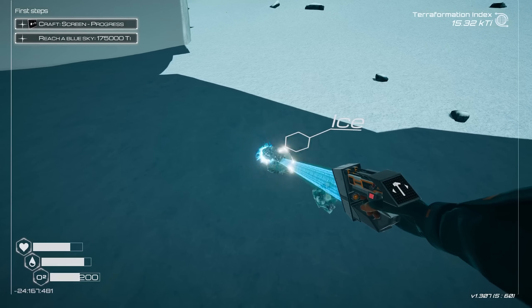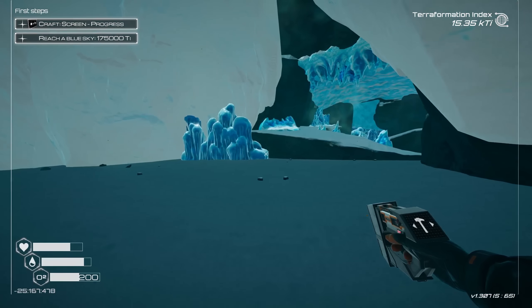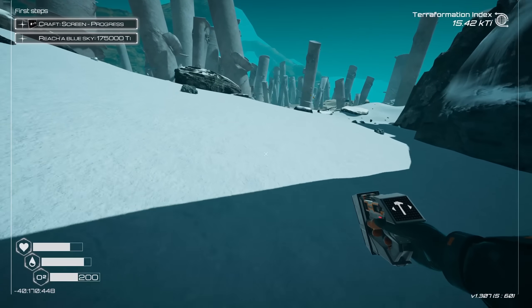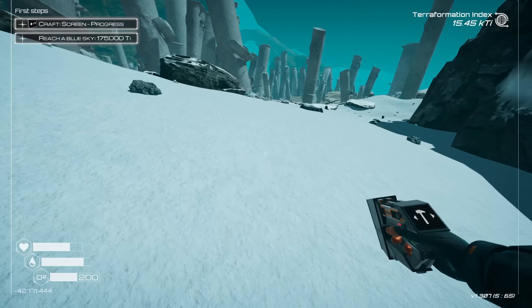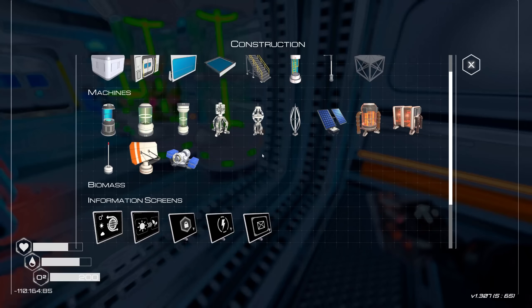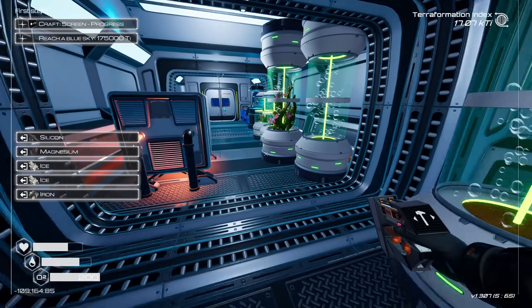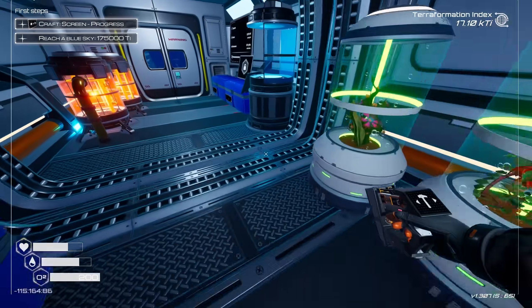So now I don't feel so bad building temporary bases everywhere and literally living at them. At least I can find my main base then. All right, I think that's enough ice — I've actually extracted every piece that I could easily see. So that's a problem, but not a problem for a long time. Okay, we got not one, but two more. And I'm so sorry — this is so ugly. But again, it's all temp.